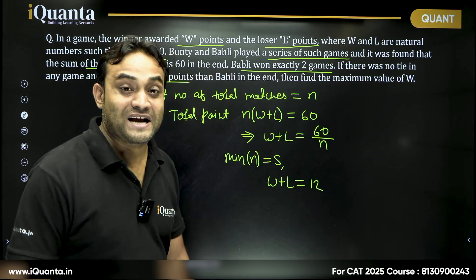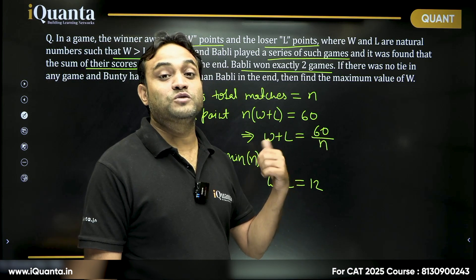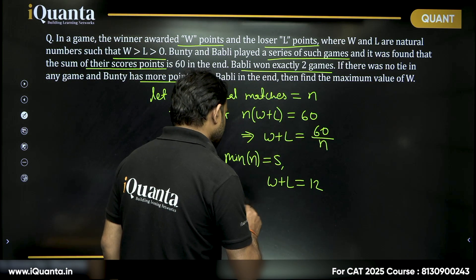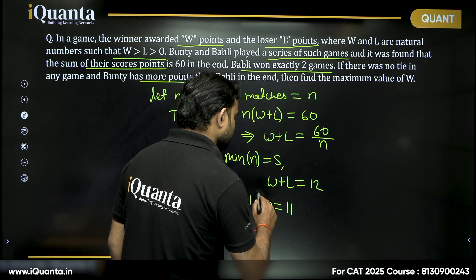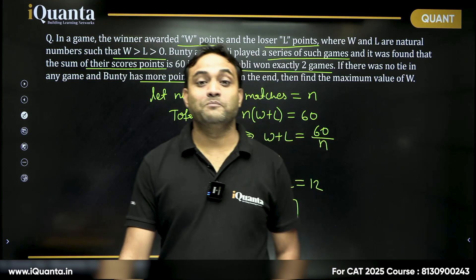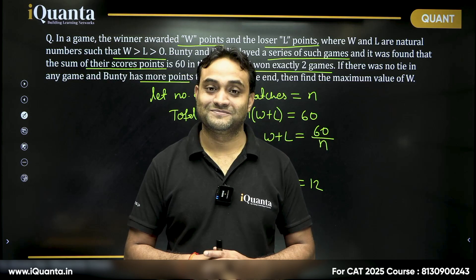To maximize W, we must minimize L. Since L is a natural number, the minimum value of L is 1. Taking L equal to 1, W equals 11. And that is the maximum value of the score you can get when you win the match.